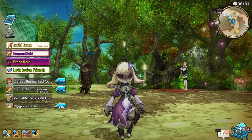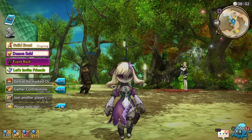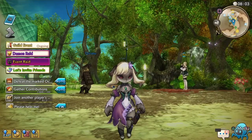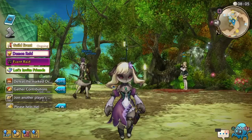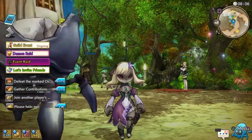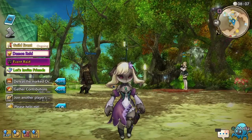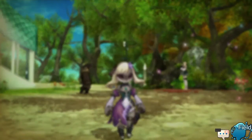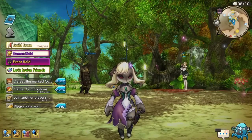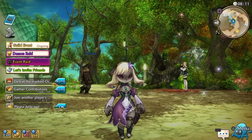Hey, what's up everyone. Ivo here with another short guide video for Caravan Stories. In this video I want to talk about adding friends and why you should absolutely be adding as many friends as you can to your friends list in the game. The reason is because there really is no downside to not having friends — having a lot of friends gives you a lot of benefits, and let's go over what those are right now.